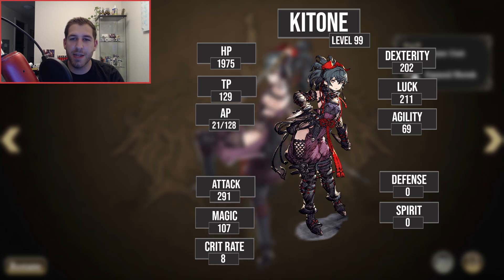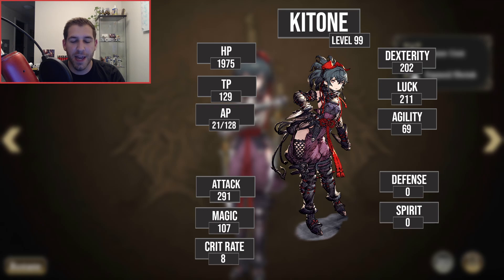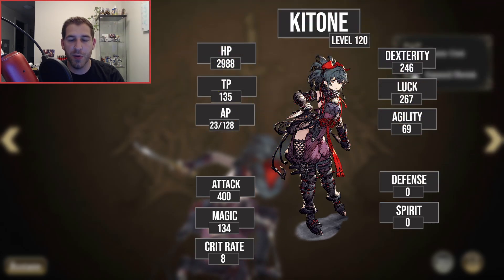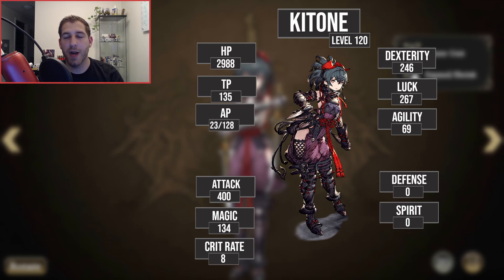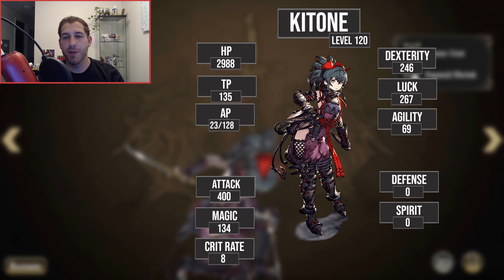We're going to start by looking at Ketone at level 99 and compare that to 120. She didn't have the best stats at level 99 except for a crazy agility and decent luck. Her attack looks lower, but she had self-sacrifice from the soldier sub, so she could pump that up quite a bit. At level 120, we get a big boost in a lot of stats. The biggest one is HP, because the way people use Ketone — at least in JP — is as a Drainforce user. The higher HP you have, the more damage you can do with it, and you're also going to heal yourself more.